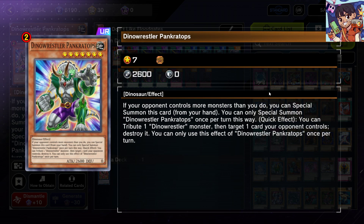The first card is Dino Wrestler Pankratops. It's a one-card removal and it's a quick effect. It can be special summoned if your opponent has more monsters than you, so this can be your very first special summon, or even second if your opponent has at least two monsters. It's a really decent card, and you can activate the quick effect by tributing itself and targeting one card your opponent controls to destroy it, allowing you to pop one card on your opponent's back row or field zone.